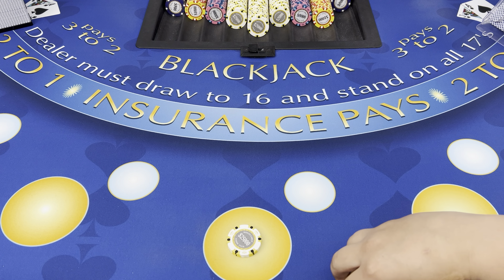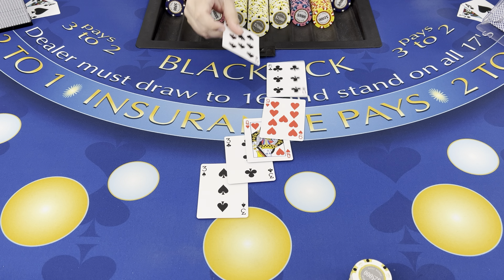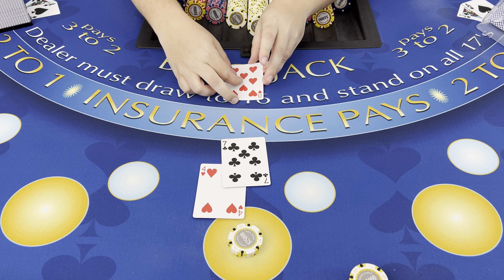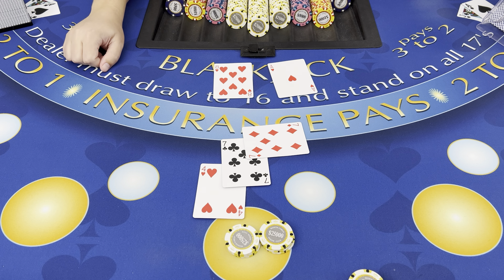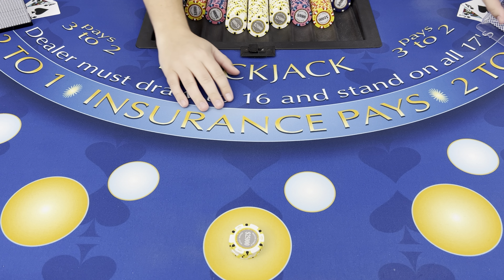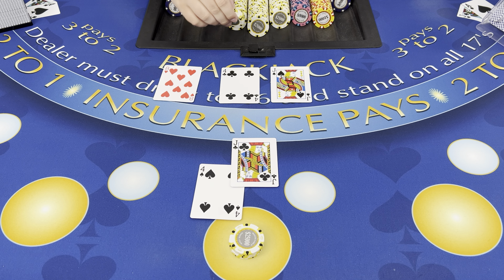Back to one hand, $50,000. We're just gonna hit — 16. 75,000 — we're gonna go for it, doubling 11. That's 18. Sneaky ace. Oh my gosh. All right, well the only way we're gonna come back is going all in — $100,000. All right, we're standing versus four. Dealer has 14, too many. All right, we're still in it.